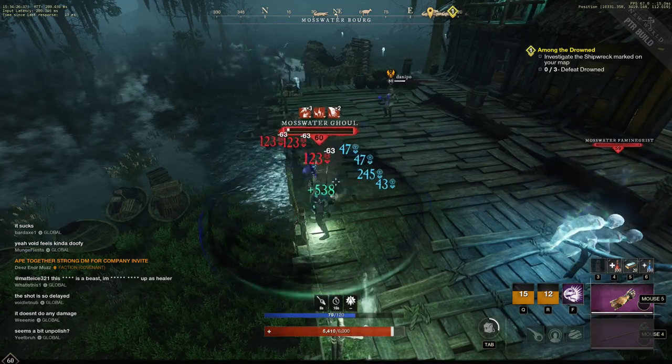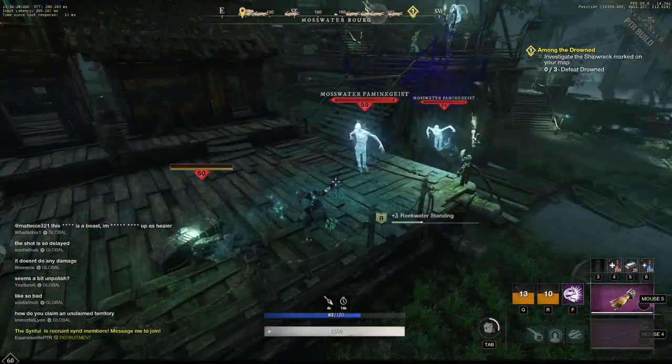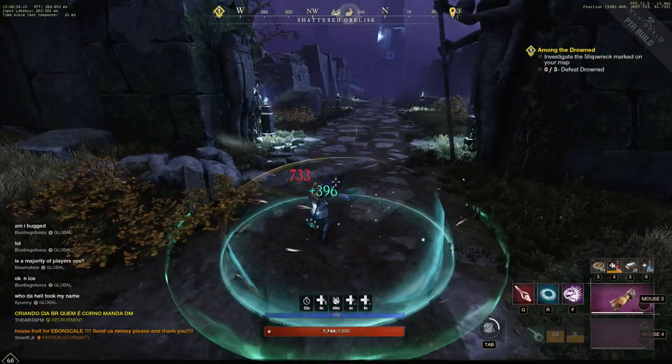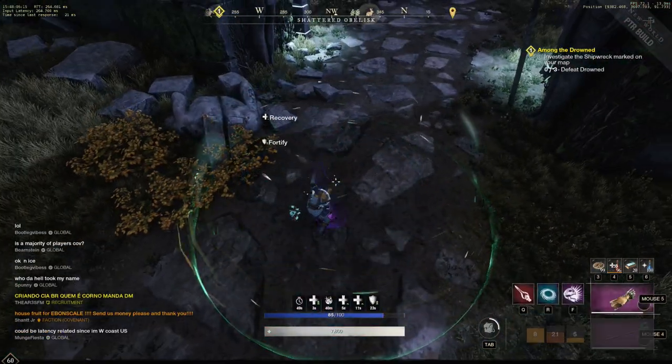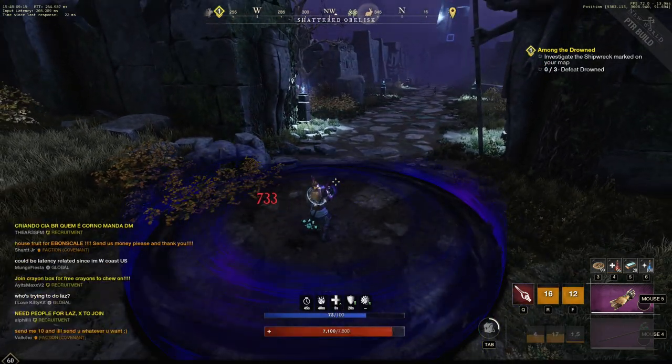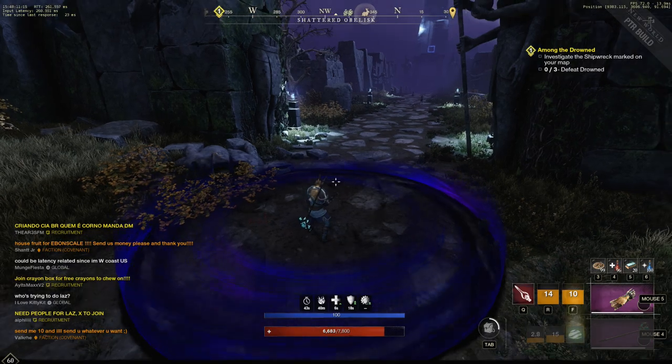The weapon has two weapon mastery trees like all other weapons. An interesting thing to note with the Void Gauntlet is when you hold right-click it drains your health to regen your stamina. Most of the abilities and passives don't really generate much mana for you, and this is how you get it back by trading in some of that health.